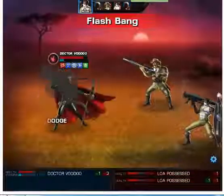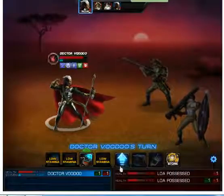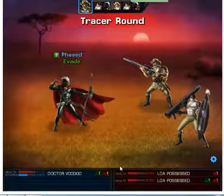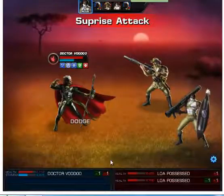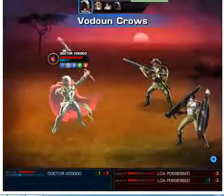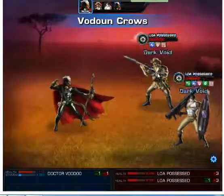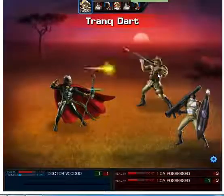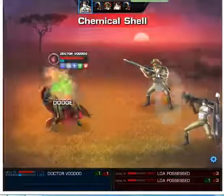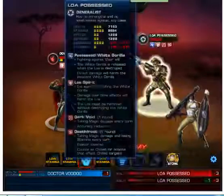Now Doom has activated on the other enemies and I will recharge. Next we attack again with Voodoo Crows and again with Doom.